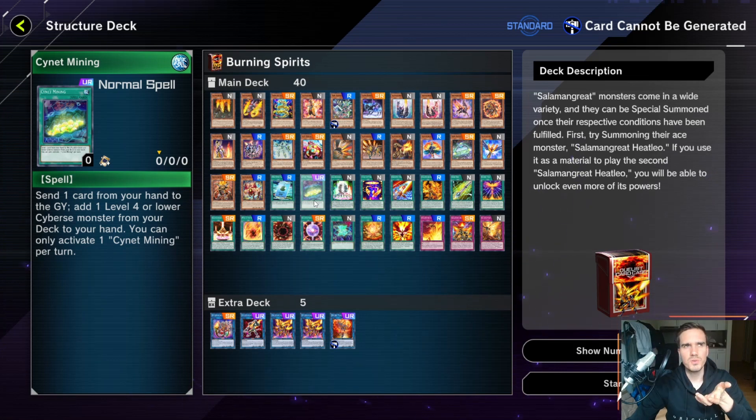Let me give you an example: Burning Spirits. When I want to play the Math Mech deck, I need a triple Cyanide Mining. I could get Cyanide Mining from a booster pack, but I can also just buy three of the structure decks for 1500 gems and then have three Cyanide Mining. That's a really good deal — you're buying five packs for 500 gems and the chance to get that specific card from a booster pack is really low.